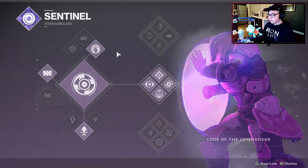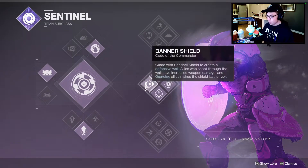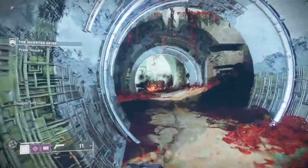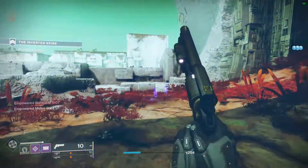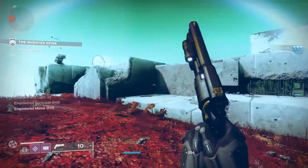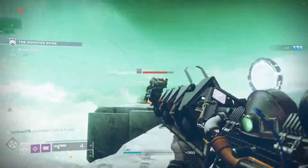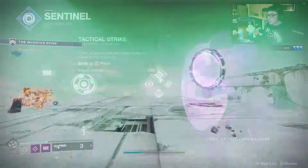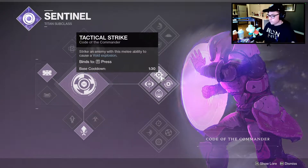This is a middle tree Titan build for the void class — the Code of the Commander. First off, we get the Banner Shield, which is a giant rallying shield where enemies can't penetrate through it but allies can shoot through it while getting bonuses. We can also walk up to enemies and blind them with it, and we activate Tactical Strike and Controlled Demolition.